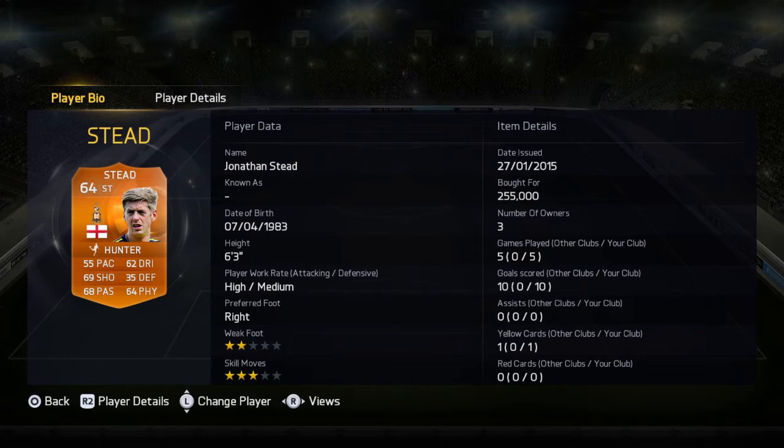64 physical — to be honest it should actually be higher. His heading has 82 heading accuracy, his best in-game stat, which is very very good. He's 6 foot 3 so he's great at heading and has the height too. I can't remember exactly what his jumping is but I think it's around 70, which is decent. Combined with his height and accuracy, he rarely gets beaten in the air.